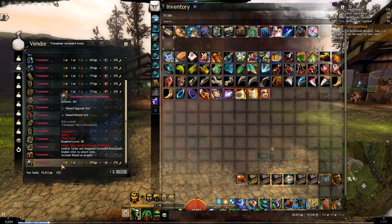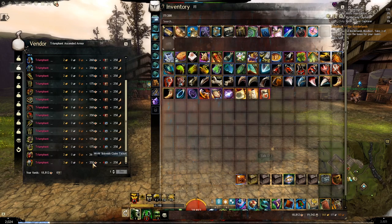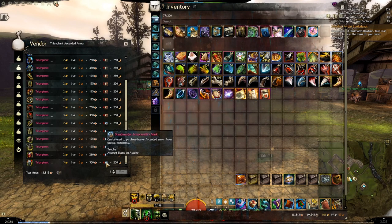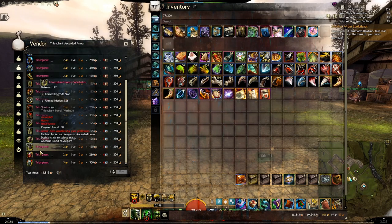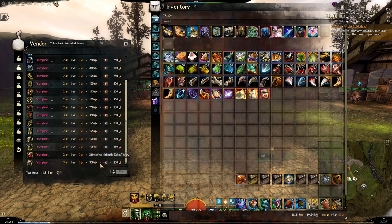The item itself will cost 3 gold and then some Skirmish Tickets depending on which piece you are getting. In our case, the chest is going to be the one that costs the most — 350 Skirmish Tickets. You will also need 250 Memories of Battle, and some Grandmaster Marks of certain disciplines based on which armor weight you are crafting. For the Heavy piece, the required discipline will be the Armorsmith Mark.